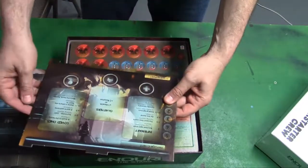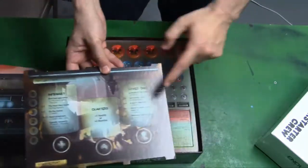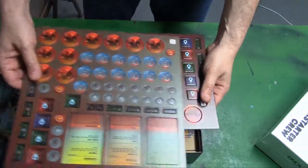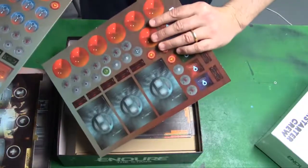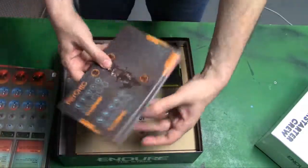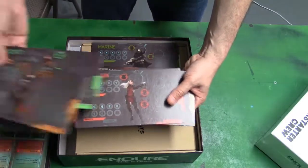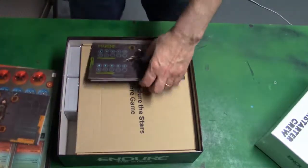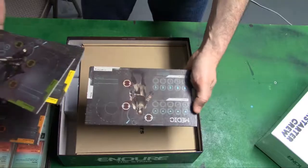Then you have cards, and punch-out tokens — fairly standard, with a lot of red tokens. I haven't read the rules yet, so I don't know what all these are. Clearly these are the player boards: you have the Psychic, Scout, Captain, Titan — who's a bad guy — Marine, Engineer, and Medic.